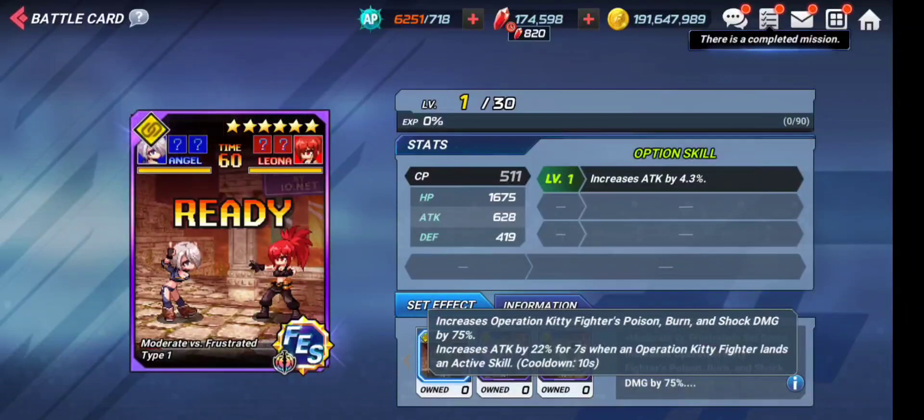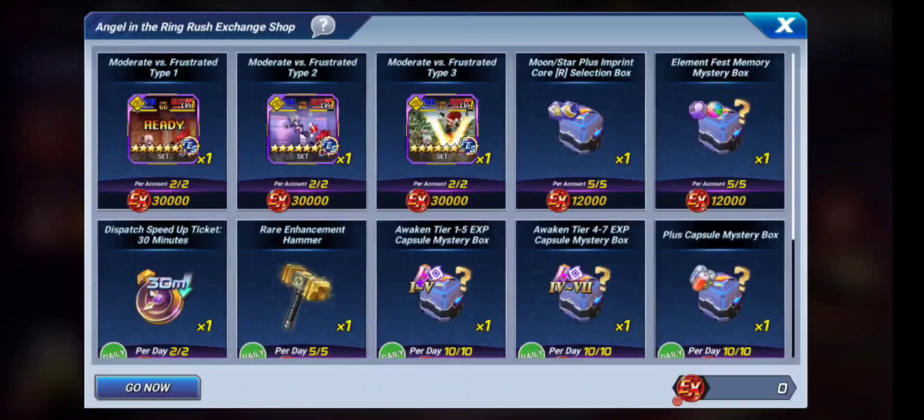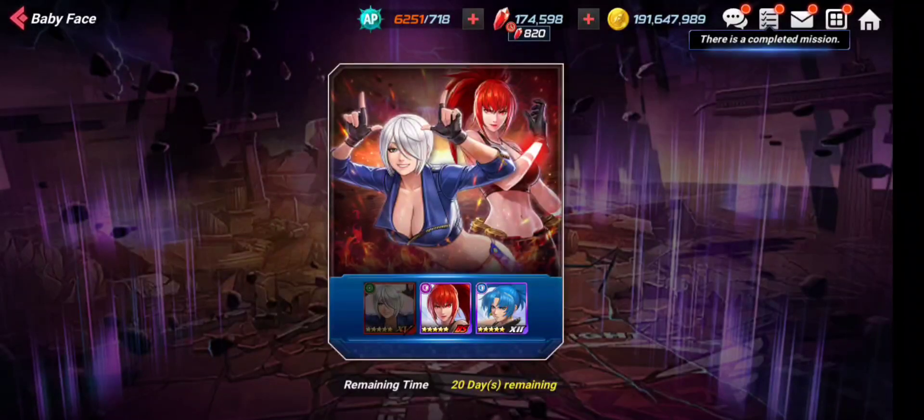The rush card has excellent artwork, and its set effect increases Operation Kitty fighters' poison, burn, and shock damage by 75% — pretty lit for characters with those damage types. The card's secondary effect increases attack by 22% for seven seconds when an Operation Kitty fighter lands an active skill. This set is only usable for Angel and BS Leona right now — and BS Leona has burn — so this is freaking amazing.